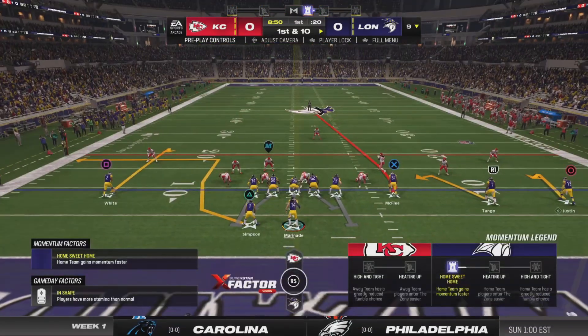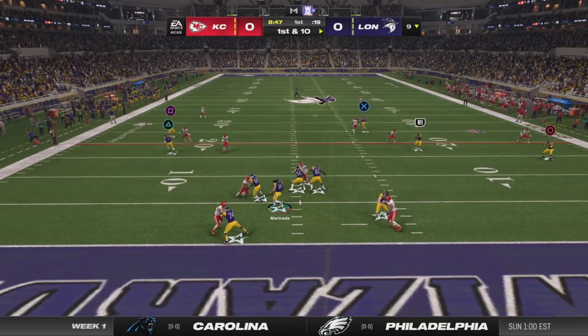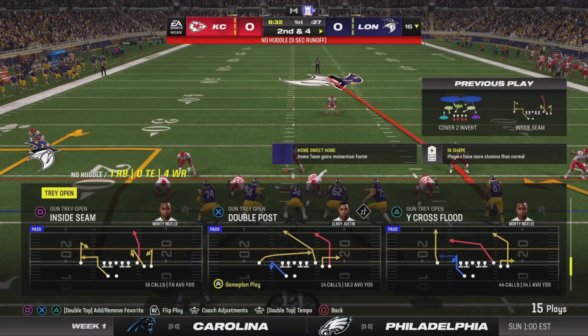On the double. They'll come out throwing here on first down. Forced out to his left. The improv on the scramble there gets him six, and it'll be second down.